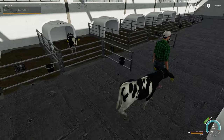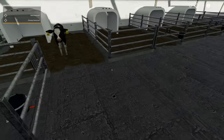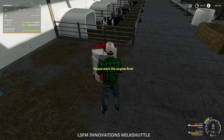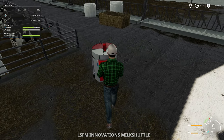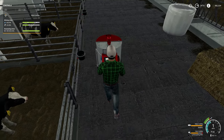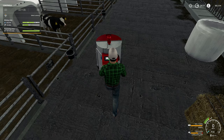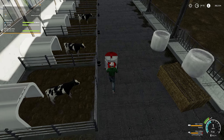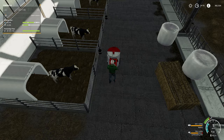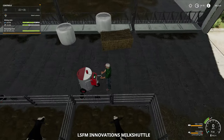You've technically got 18 spaces for calves at one time, so depending on how long they take to grow up, you might need to sell some. Now that the milk is set up, I want to make sure it's set to pipe unload and get the trigger. For some reason it's just not popping up for me even though I've got it set to pipe unload.